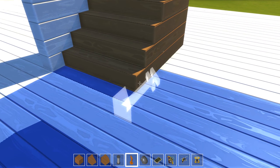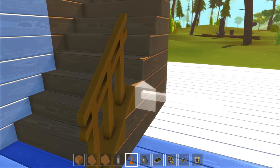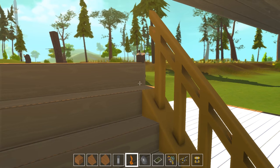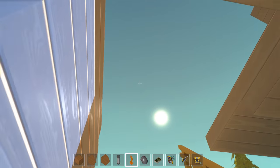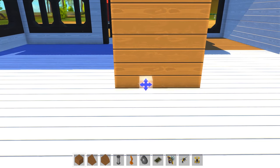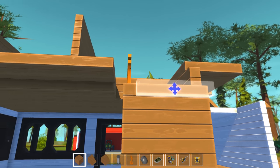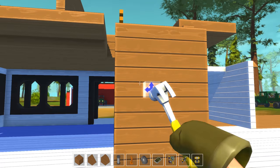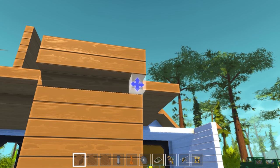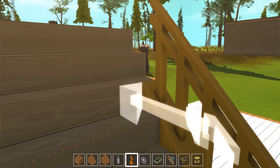That looks good for stairs. I think I'm going to keep the wood floors — I really love wood floors in houses. There's something about them, especially for an older house where most likely it would be a wood floor anyway. Maybe in the living room area we can have some sort of rugs to break the color up. In the kitchen we can do tile pieces — maybe a checkerboard, black and white. I think that would look good. I need to figure out just how tall I want the ceilings to be and keep in mind the two-block rule.